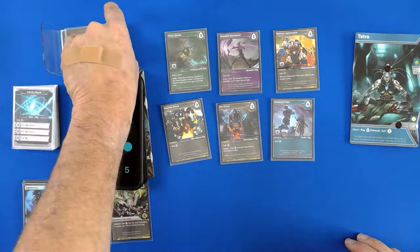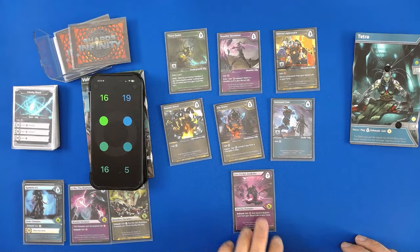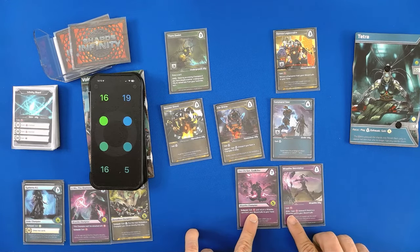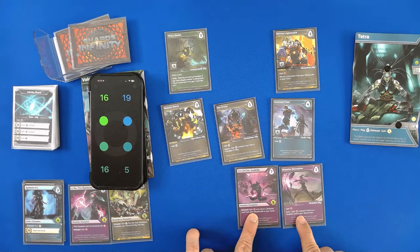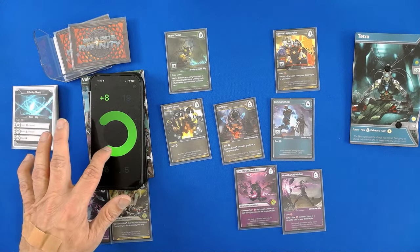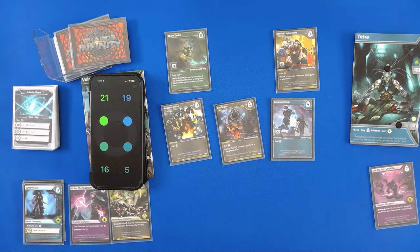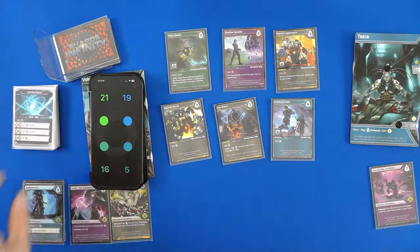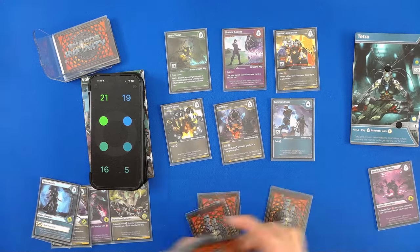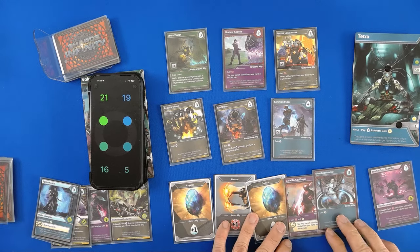Here we go — notice the cards are getting low, five cards. The exhaust doesn't apply, there's no discard pile, the echo doesn't apply, it doesn't have enough. So that'll be five damage. And this is a champion that will continue to do five points of damage every turn.